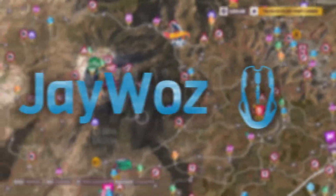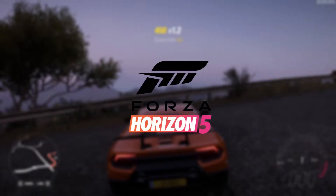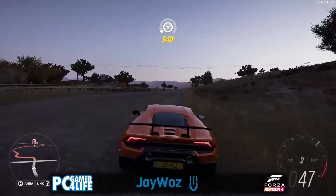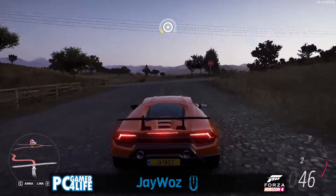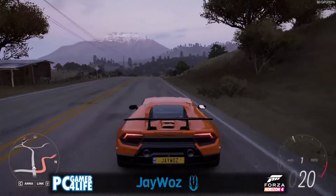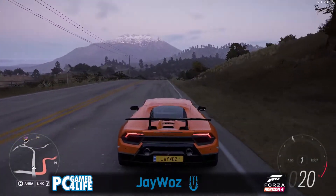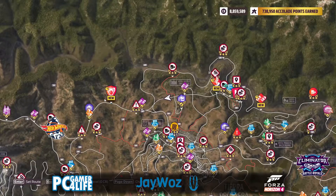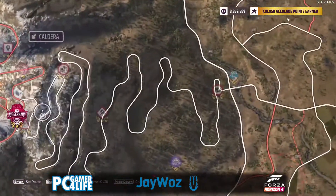What's up everybody, my name is Jay Wise and welcome back to Forza Horizon 5. Today I'm going to be doing a PR stunt budget challenge. It'll be the first time I do anything like this and I'm going to start out with this car. This car is completely stocked and the full value is 275,000 credits, so that is what we'll be starting with.